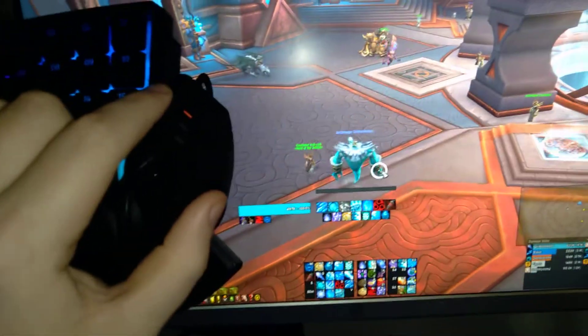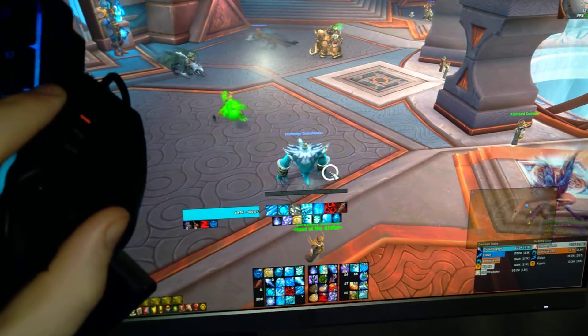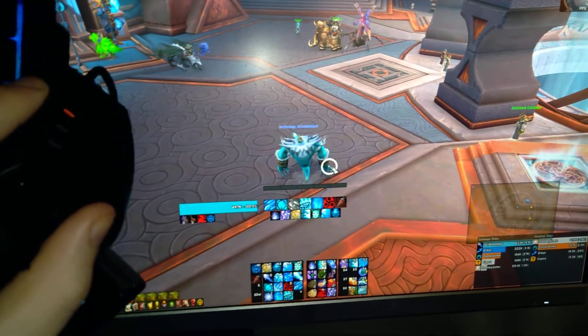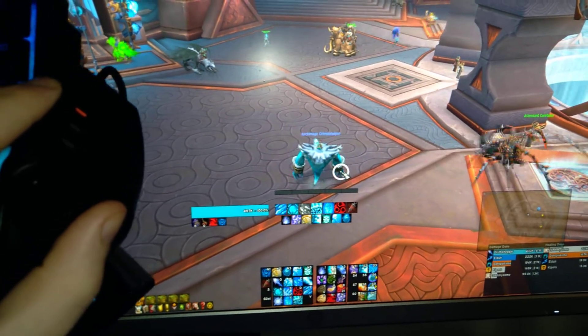Here's my mage. This is my Razer Tartarus V2. I'm holding the W key now, which is the forward on the joystick. It worked for about one second. Now it's not working — I'm still continuously holding it.